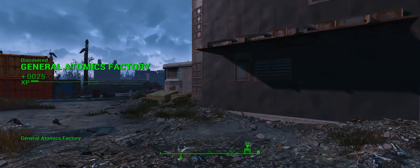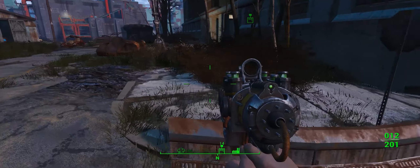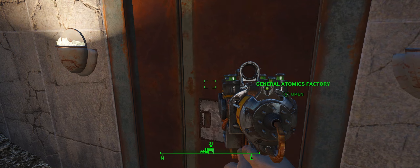And here we are right along on the back side. We've got our handy-dandy plasma pistol here. Nick's outfitted with a two-shot combat shotgun, so that should hopefully work to clear out any kind of mess we find ourselves in.